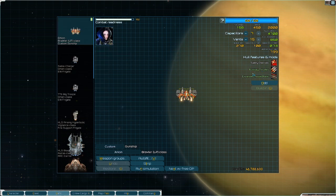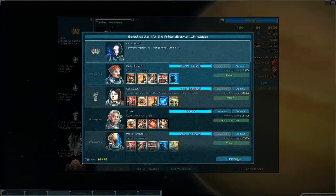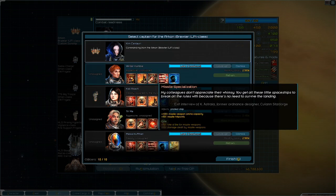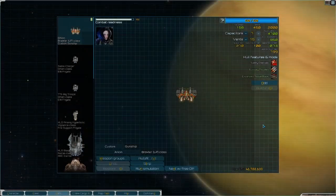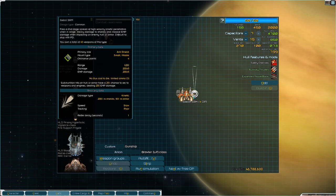So here we have the Sabo SRM Double — it provides two sabots — whereas the Sabo SRM provides three. It's worth it to pay that extra OP cost so that you have more shots to fire. The reason you want to do that is because you can get multipliers on this. With Expanded Missile Racks, it brings that three up to six, and my main character doesn't have any combat skills, but if we took someone like Lieutenant Winter Humble here who has Missile Specialization, it would bring that six up to nine.